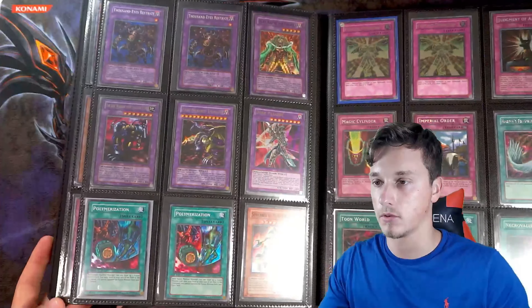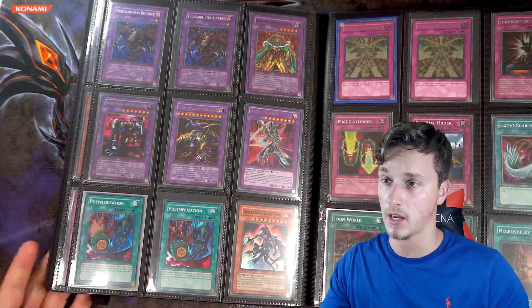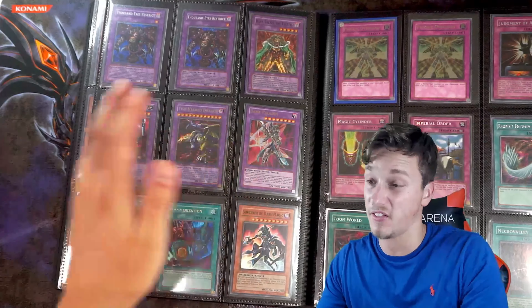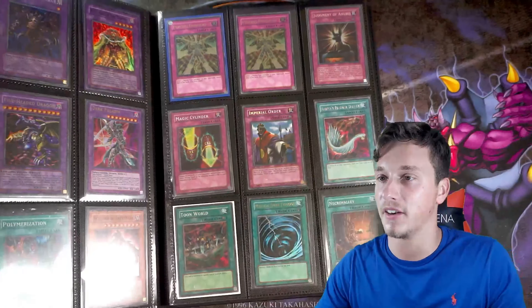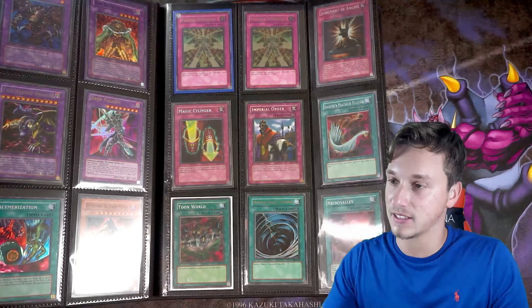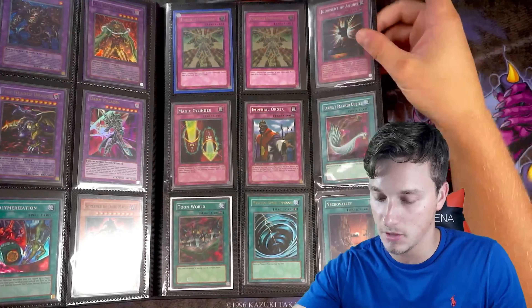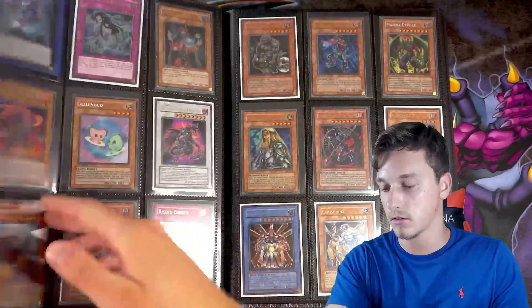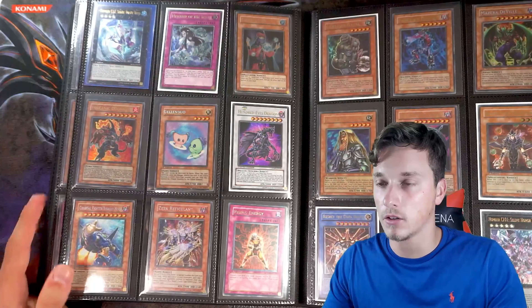Here we've got some random cards — just cards you see that you like. Unlimited Dark Paladin; I'd probably sell that really cheap if someone wanted it. Psychic Overload — very common ulti from Duelist Genesis, not the one you want to get. Necro Valley first edition down here. Harpy's Feather Duster — it's a European edition but still very nice. 100 Eyes Dragon there, Volcanic Doomfire Unlimited.